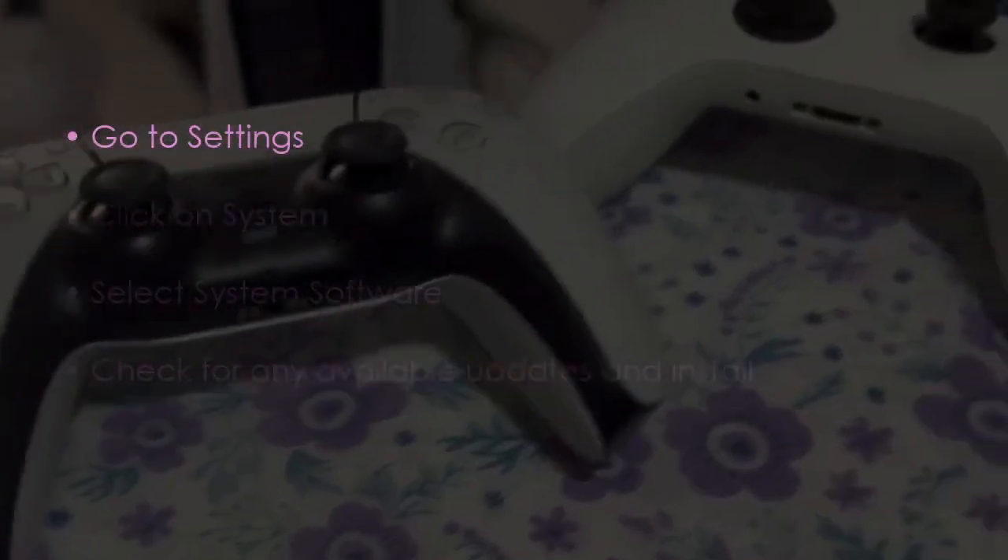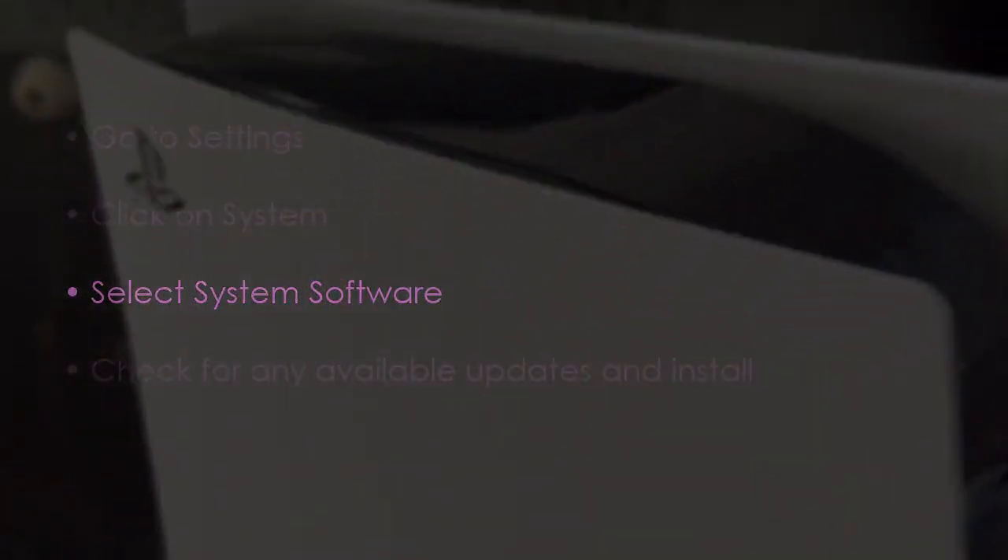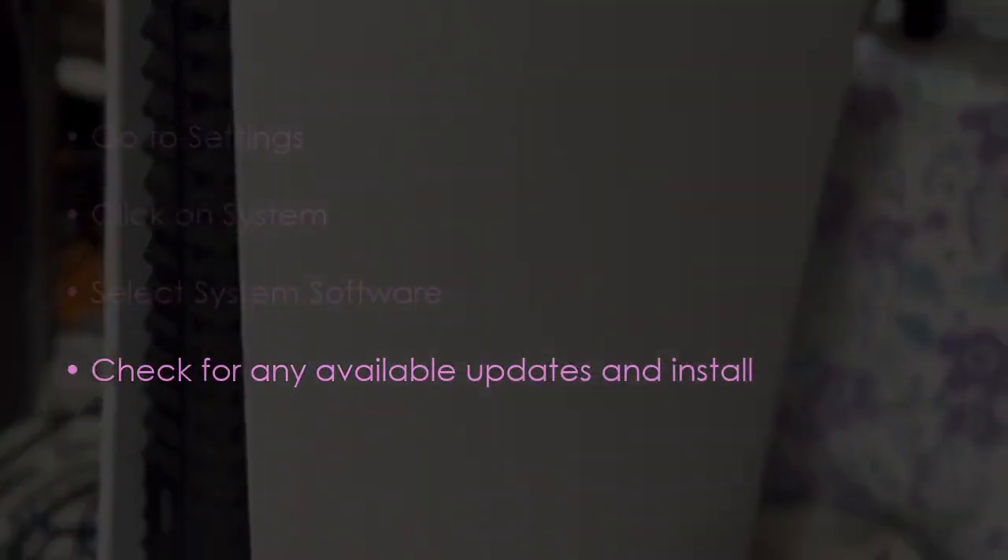The next step is very important. Go to Settings, then click on System. Select System Software, then check for updates and install. You are good to go — that's it!